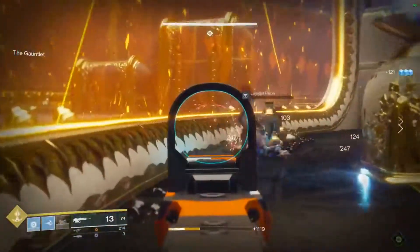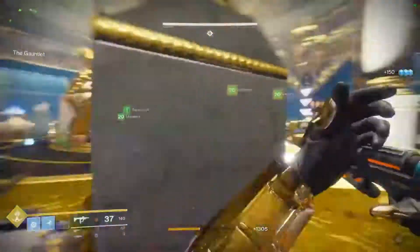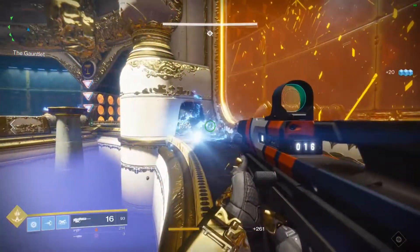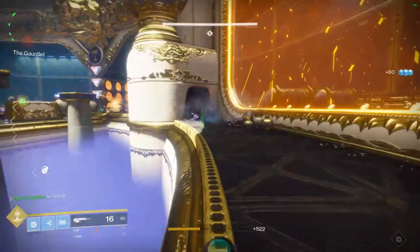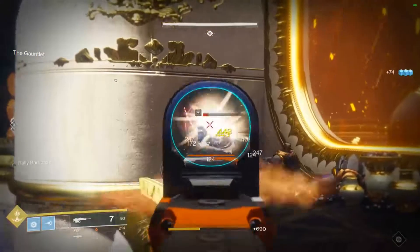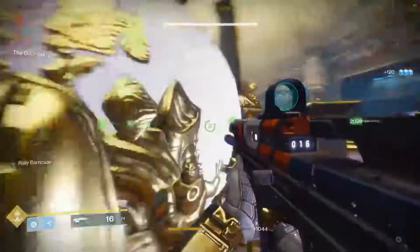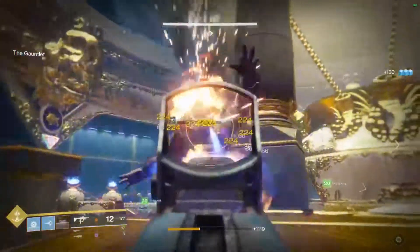Now, while you're dealing with the four sets from one door, a fifth set will be shooting and lobbing grenades over to one of the other plate locations to kind of attack one of your unsuspecting teammates. So you need to be as fast as possible, or just tell your team, 'Hey, I can't control my people. Can you?' Then just kind of keep doing what you do. The reason why you'd want to solo a side like this is because it makes it as easy as possible on you, because it's always the worst when you have enemies coming from two sides and pinching you.